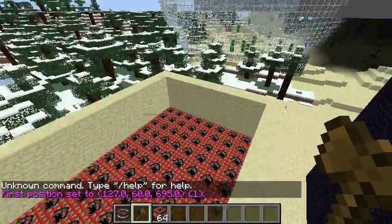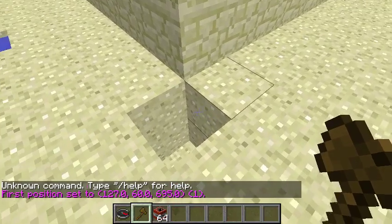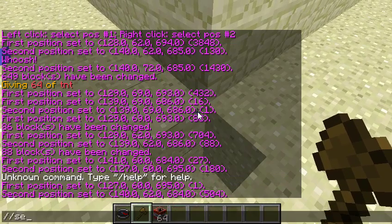Set first position and second position here. Set lava.